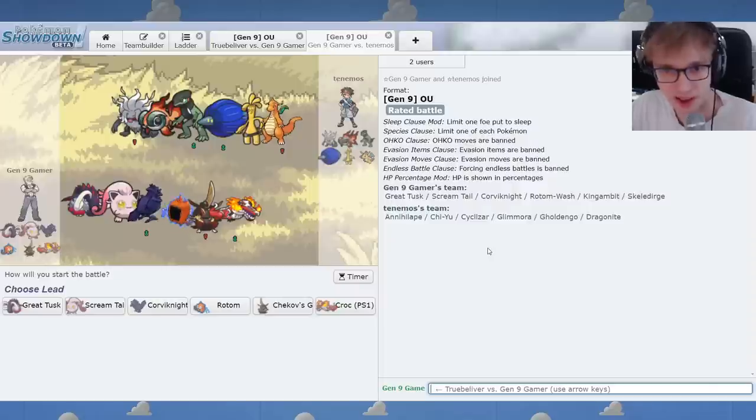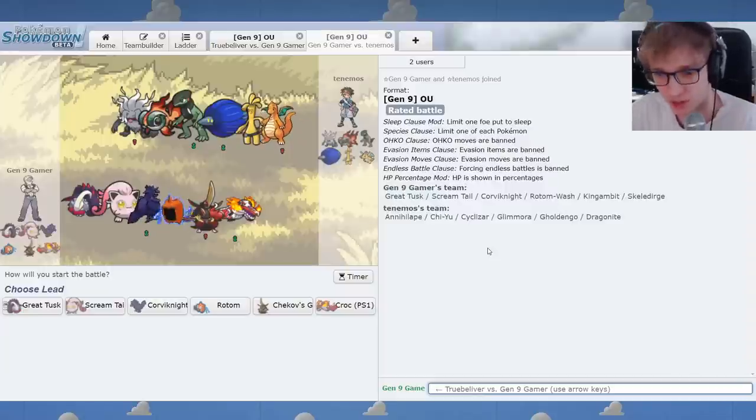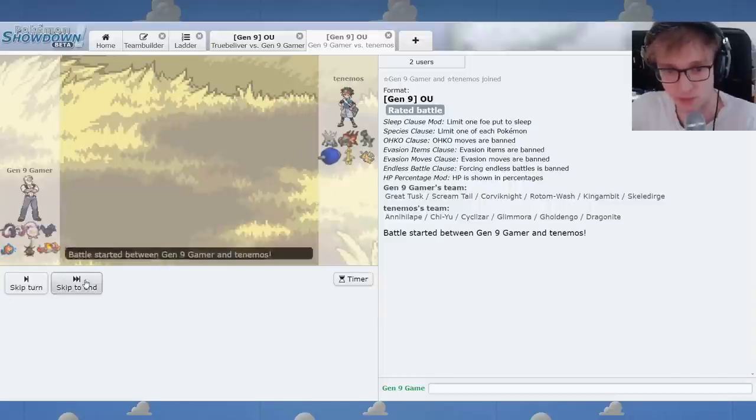We've got all the heavy hitters: Bike, Ape, Dragon — they're all here. Kingambit, Glimmora. This is literally the most meta team possible. So this is the ultimate test of Jim's anti-meta team. Can we do this? I think you lead with Rotom. It's a simple lead.